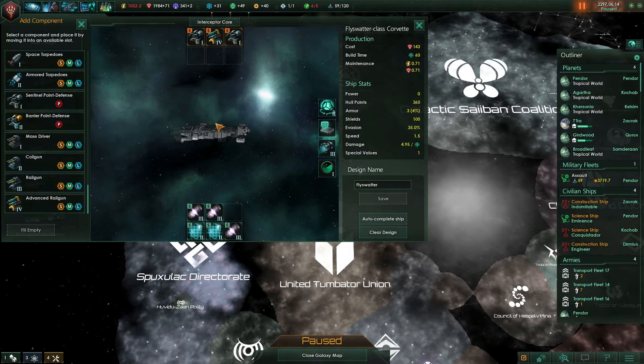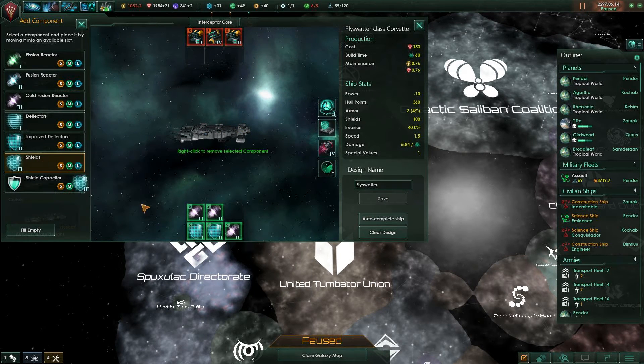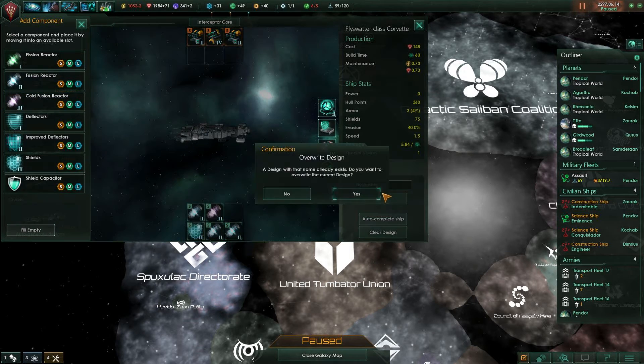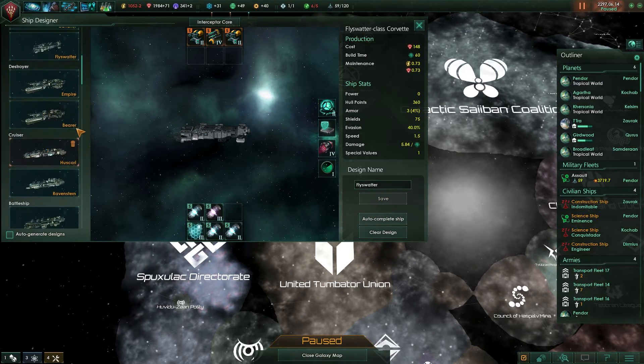The Flyswatter really needs the better drives. Let's give them the right power and barrier point defense. Then we can upgrade these shields and give them some power. Just give them a little bit of power, then we can turn down these powers too. Until we can upgrade them, that's what we'll do.